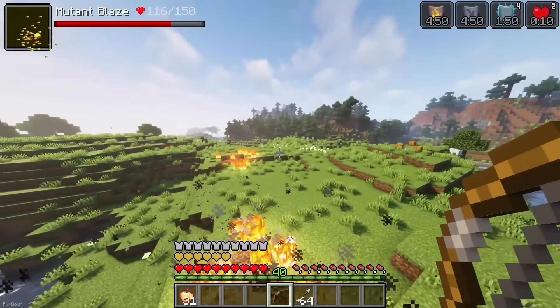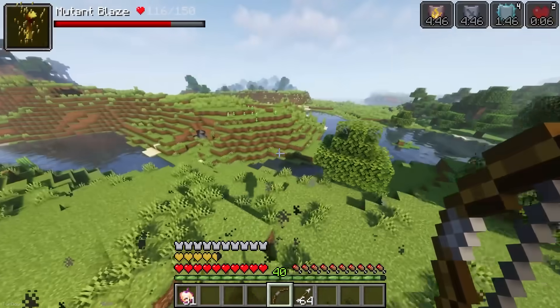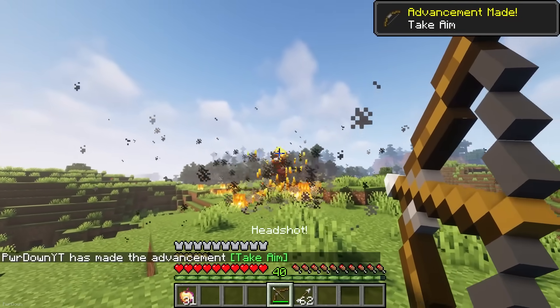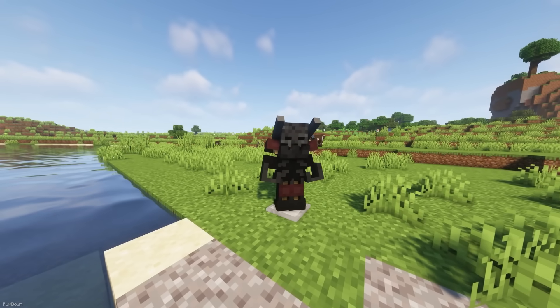As you'd expect, defeating these creatures won't be easy, as they have a lot more health as well as some special abilities they can use in combat. But if you do defeat them, you'll receive drops like Mutant Wither Skeleton Armor, Cactus Jugs and Mutant Hoglin Tusks.